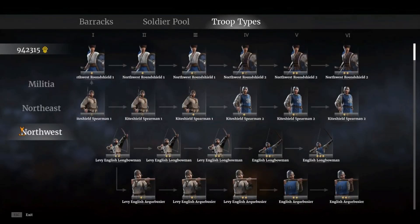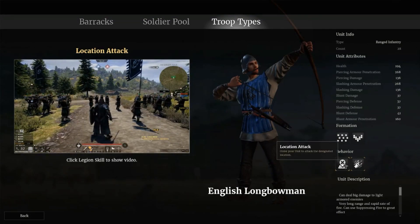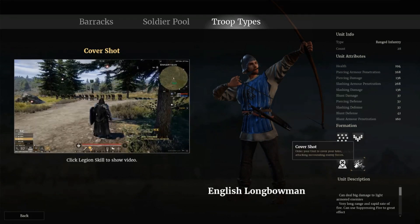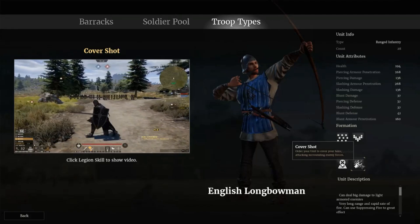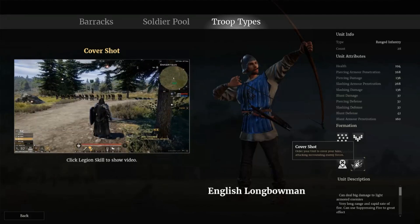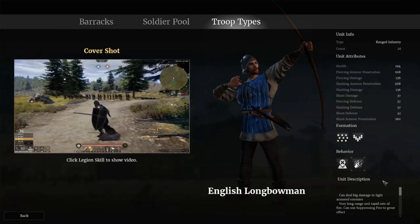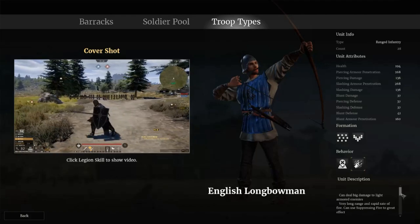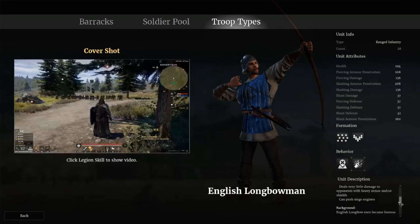Next up on the troop type list, we have the English Long Bowman. We have behavior location attack — order your unit to attack the designated location; depending on where you click is where they're going to attack. Then we have cover shot — order your unit to cover your hero, attacking surrounding enemy forces. The English Long Bowman unit description: can deal big damage to light armored enemies, very long range, and a rapid rate of fire. Can use suppressing fire to great effect. Deals very little damage to opponents with heavy armor and or shields. And they can push siege engines.